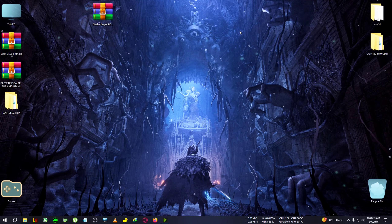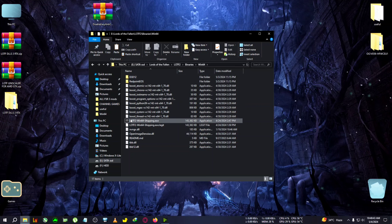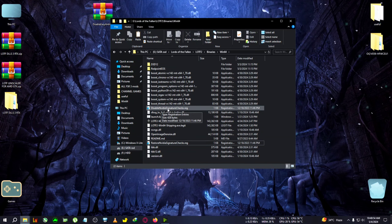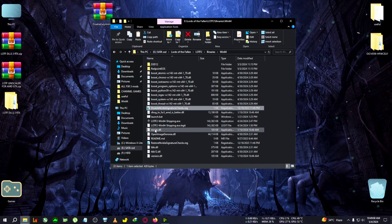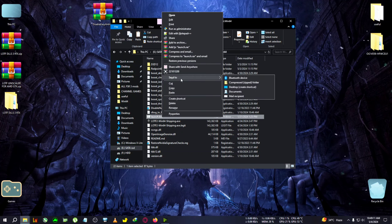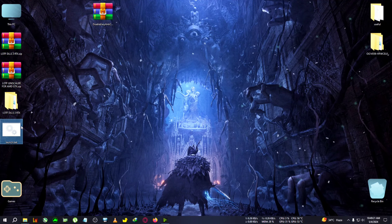Copy everything from the RTX zip to the game's installation directory. Navigate to LOTF2 > Binaries > Win64, where the Win64 shipping executable is located, and paste the RTX zip contents there. After that, double-click the Nvidia signature check registry file to add it to your registry. You will also need to launch the game through launch.bat every time you want to use DLSS 3 mode. To make this easier, right-click launch.bat, go to Send To, and create a desktop shortcut.